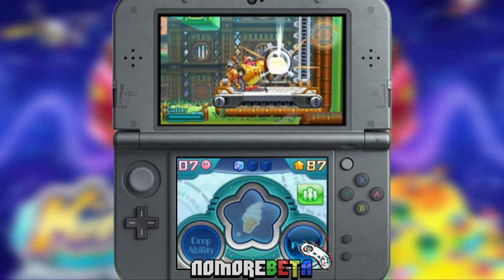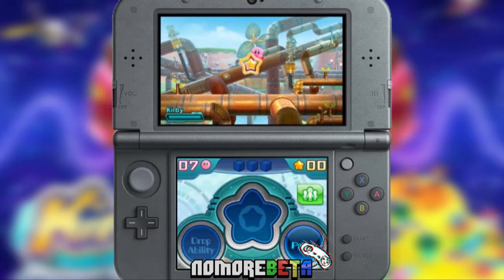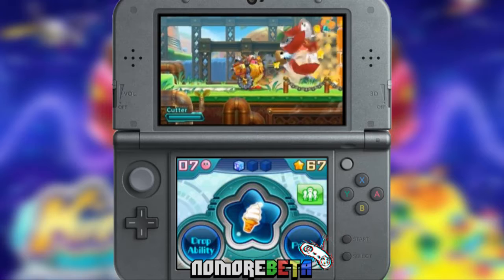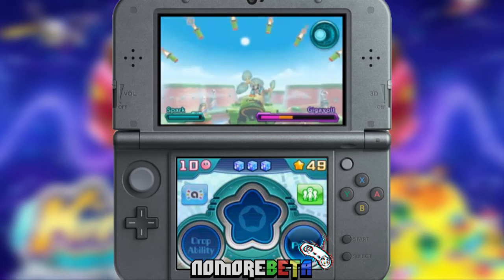The Robobot armor, without question, is the selling point of the game. The engine is the same as Triple Deluxe, and it definitely shines on the 3DS. Turning on 3D is very pleasant and easy on the eyes, unlike other 3DS games. It's also well implemented in the game, adding depth to the foreground and background when switching back and forth between each of them.